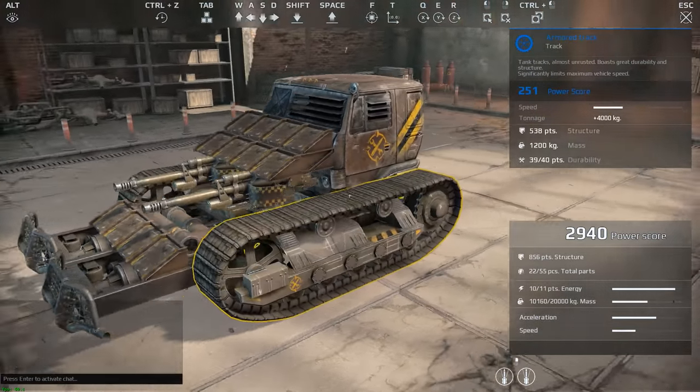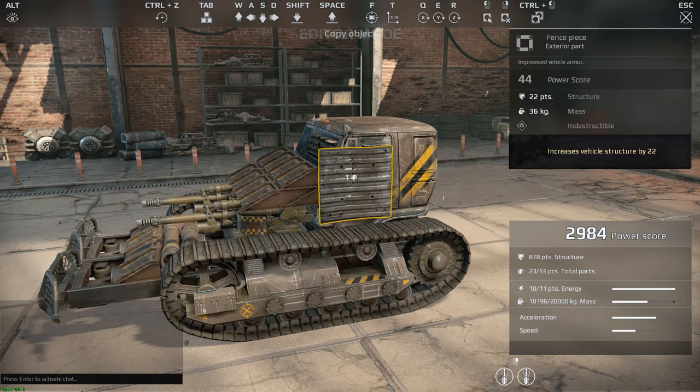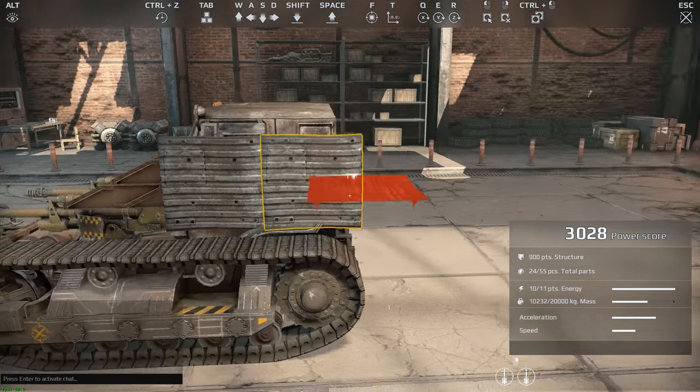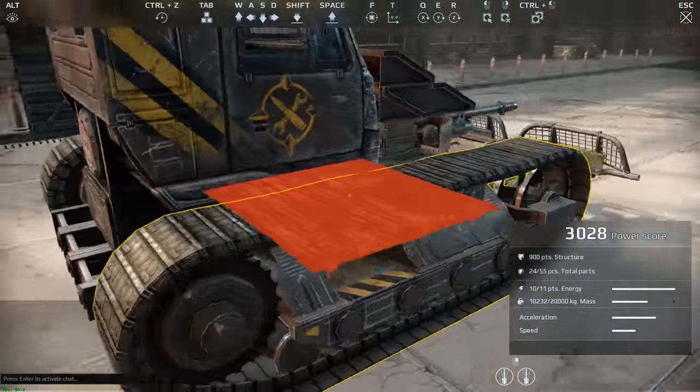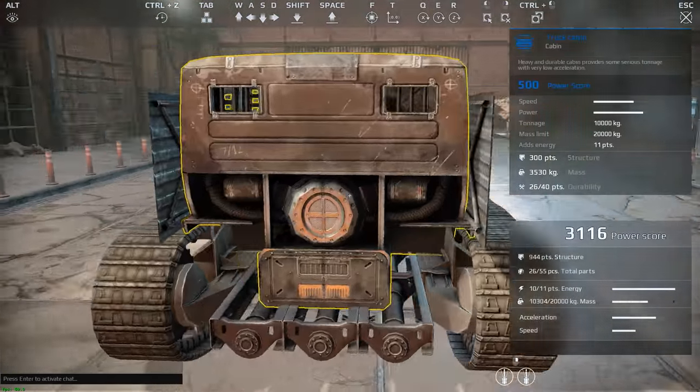Additionally, bear in mind that while larger parts have more structure points — meaning they can take more hits before being destroyed — their larger size means they're easier to hit, and when they are destroyed you'll end up with a larger gap in your vehicle's structure.